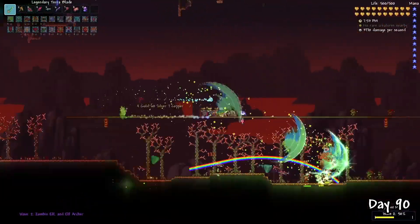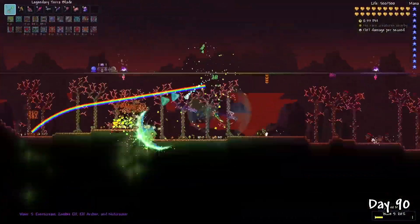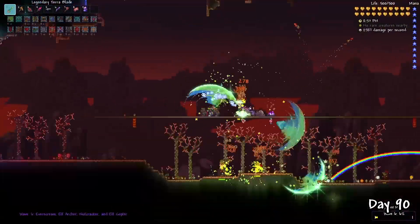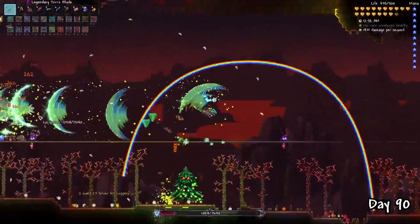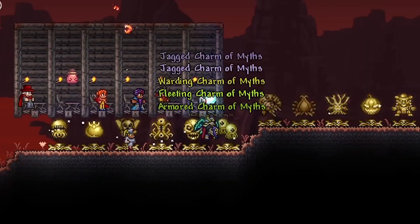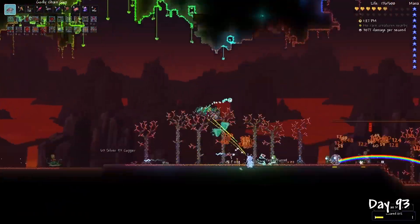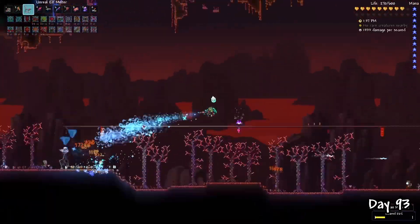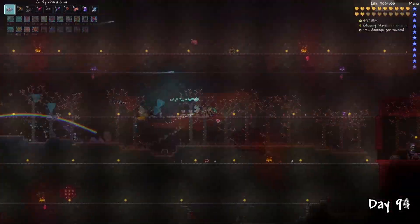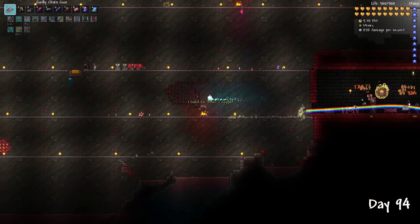On day 90, I decided to challenge the Frost Moon for two ranged weapons — the Chaingun paired with Chlorophyte Bullets, which is amazing for the Lunatic Cultist, and also the Elf Melter. After some quick money making and reforge sessions, I decided to test these weapons on the Martian Madness event. It was time to defeat the Lunatic Cultist on day 94 and start the Celestial Invasion.